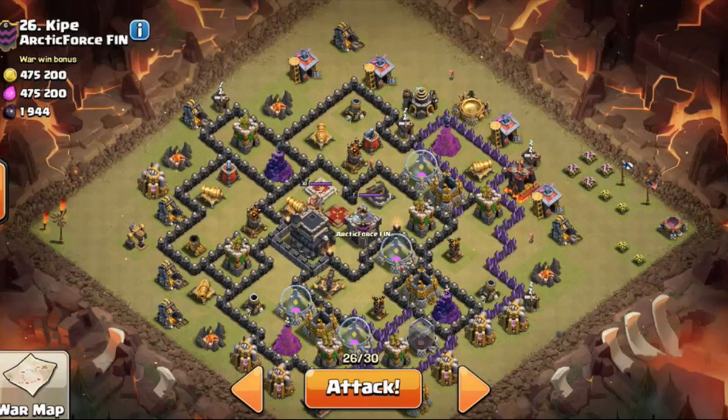It's kind of hard sometimes attacking without a hero. Same story this time - I'm gonna be attacking with a GoHo, a shattered GoHo with witches, without my king. My queen is level 21 so she's gonna have a pretty good advantage over the level seven and low defenses on this base.